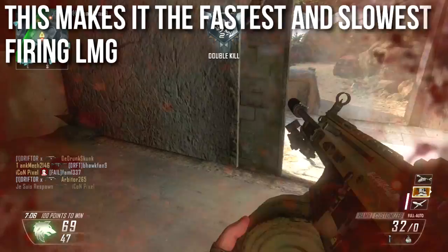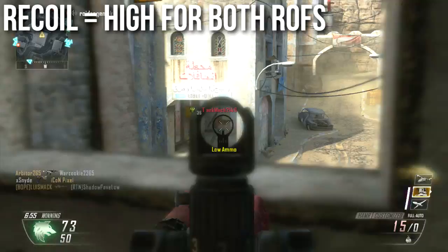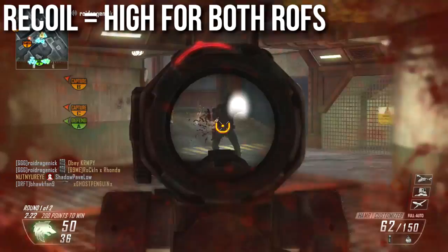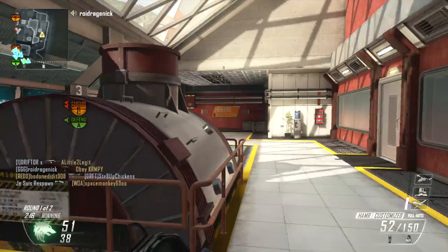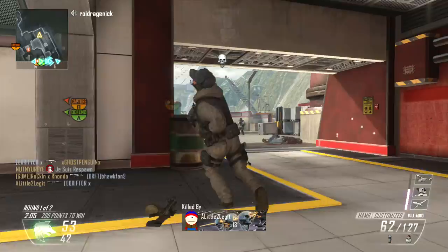Unfortunately, recoil is high at both speeds. During the first seven rounds there's considerable recoil — I typically aim for legs or the groin area and expect the gun to kick upward. The following rounds, despite shooting slower, are still higher recoil than the MK48. So the recoil exceeds both the QBB and the MK48 at their respective speeds. It's mostly vertical and controllable, but not easy like some other LMGs.